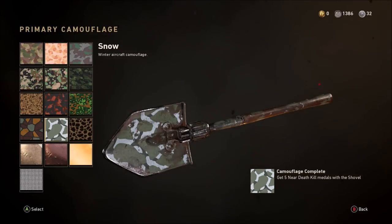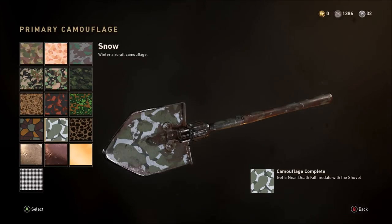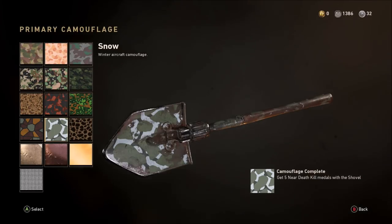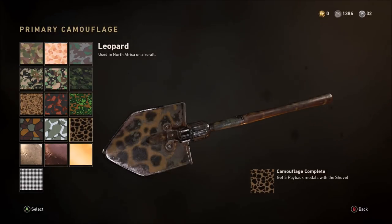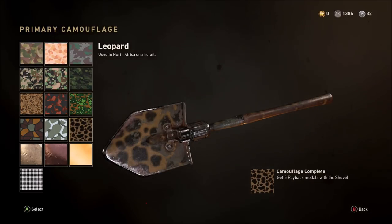We're skipping the Snow camo challenge for now and coming back to it later — that one is for near-death kills and we only need five. I'll show you how to make that easy alongside the Bloodthirsties later on. We're moving on to the Leopard camo now, which requires Payback medals.